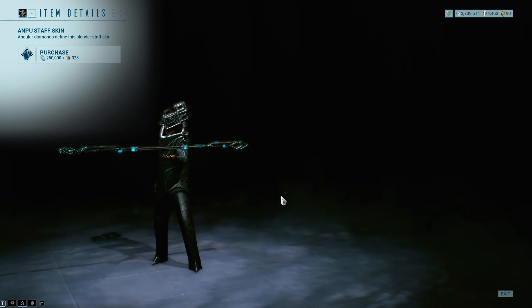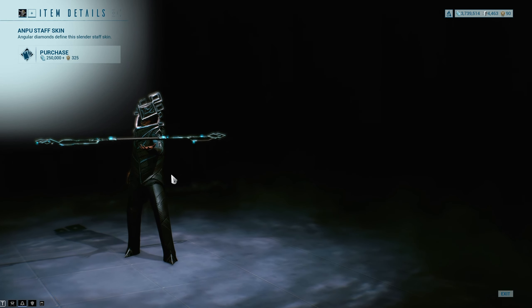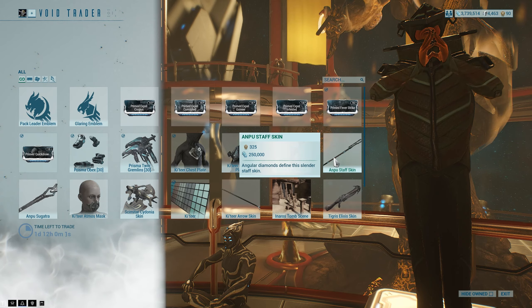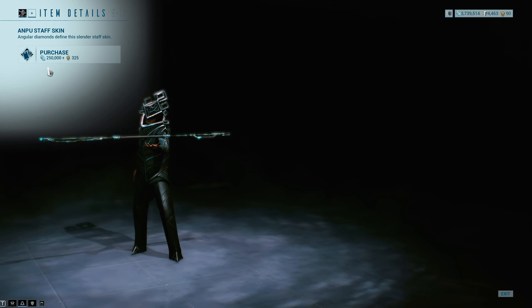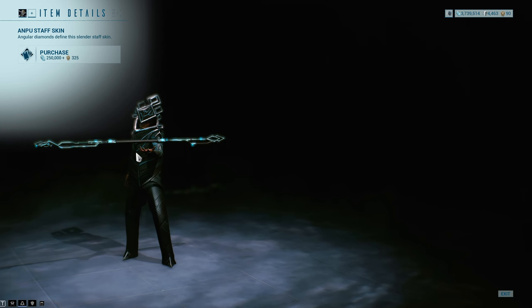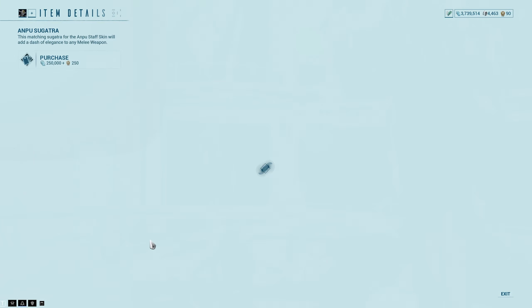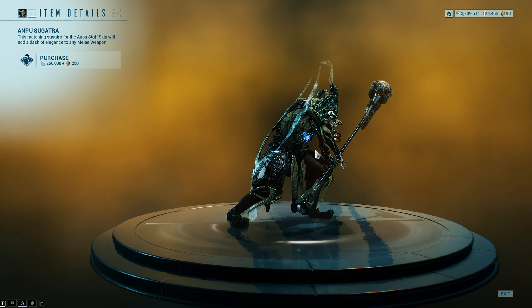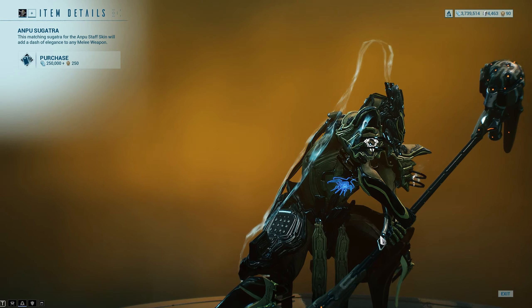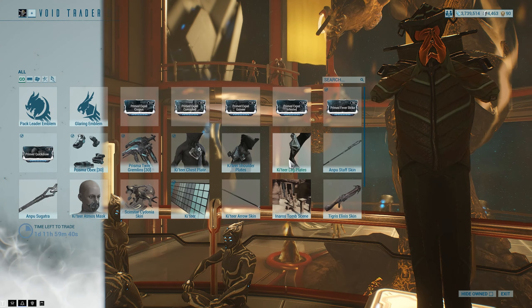We've got the Anpu staff skin — and Baro's holding it, interesting, I'm not sure I've ever seen that before. Angular diamonds define the slender staff skin. That might be new; I don't remember ever seeing it. And then the Anpu Syandana — it always looks weird on two-handed weapons because the Syandana goes in the middle of the weapon for some reason, but there it is.